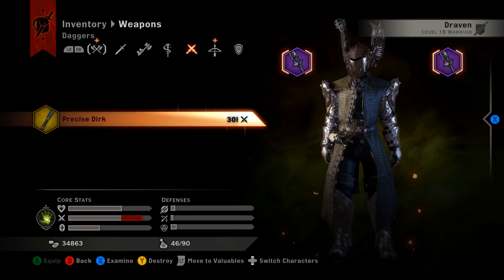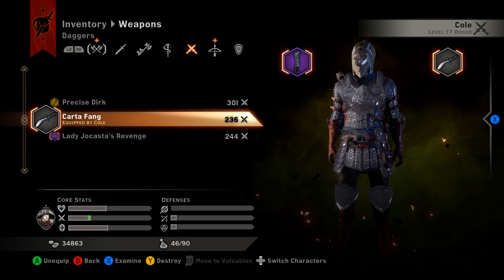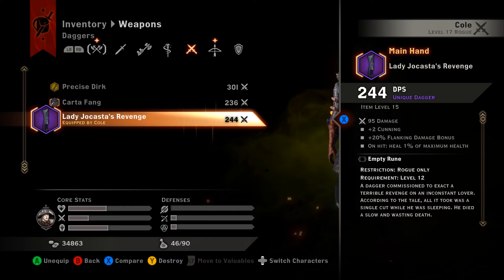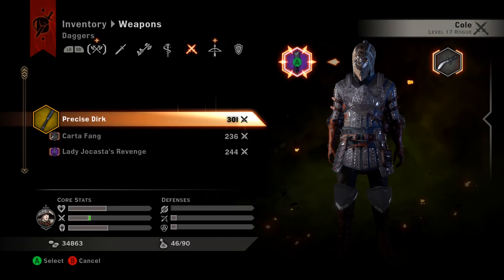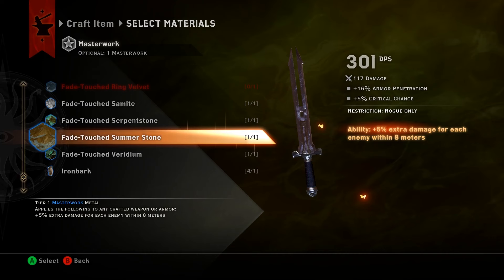Let's equip the Precise Dirk onto Cole. Currently he's level 17 and using some really crappy level 15 daggers — one of them is actually a unique level 12 dagger that's served him well for a while. This new crafted dagger is going to be a definite upgrade. After equipping it, we can see he now has an empty grip slot and an empty rune slot on the weapon.